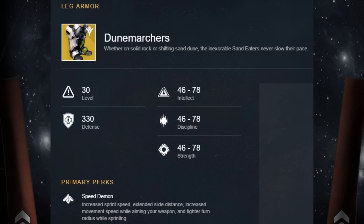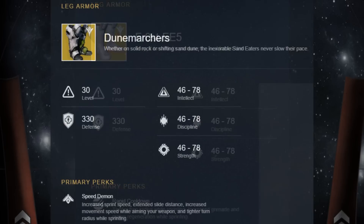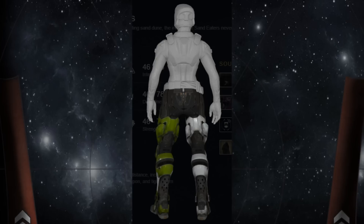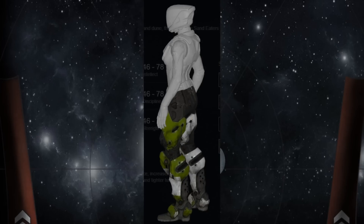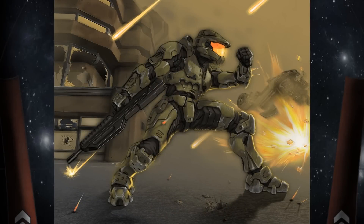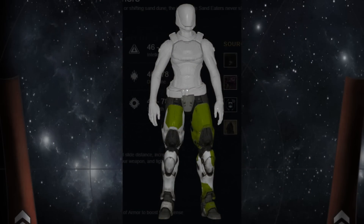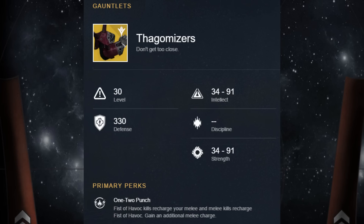For the Titan I also have some exotic boots called the Dune Marchers, very similar to the Frosties for the Hunter. The special perk is called Speed Demon — it increases speed, extends slide distance, increases movement speed while aiming your weapon, and allows a tighter turn radius while sprinting. That sounds insane, especially paired with something that lets you see the radar while zoomed in. These boots kind of remind me of Master Chief's legs from Halo. I'm definitely going to try out the Dune Marchers and the Twilight Garrison for the Titan.